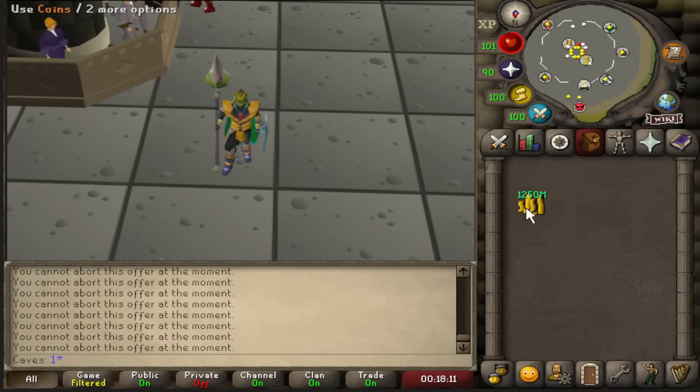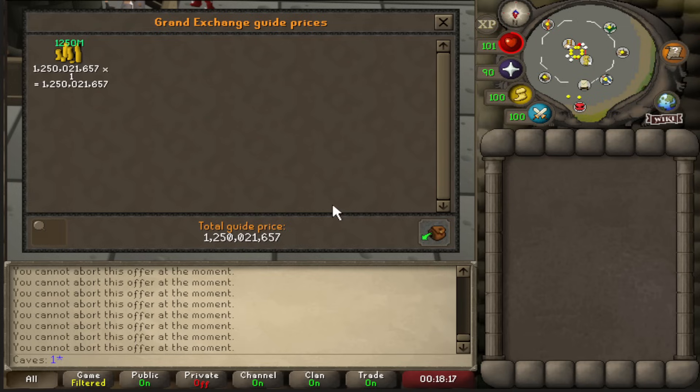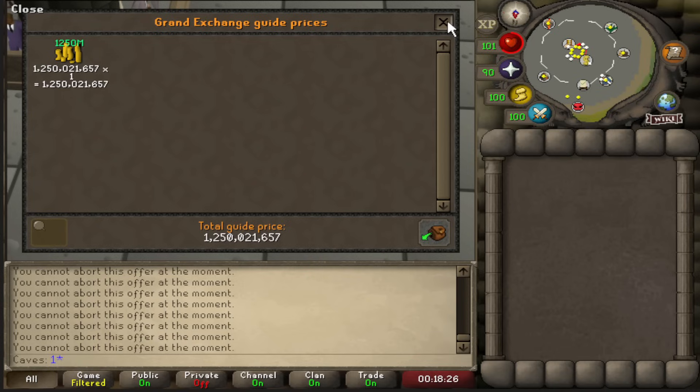And there we have it — we lost around 250mil doing this. I would like to see in the future that this is actually profitable, because it is in the Wilderness and it is kind of risky bringing 1.5 bill into the Wilderness. So yeah, there you have it, and I'll see you guys in the next one. Thank you very much.